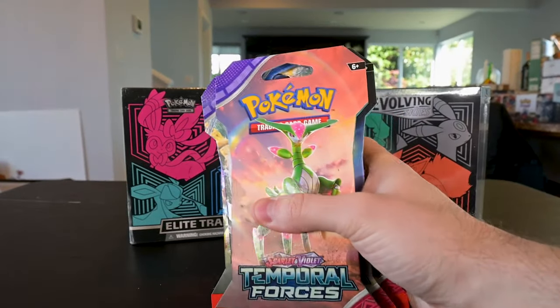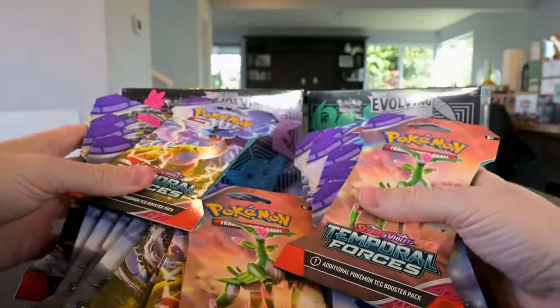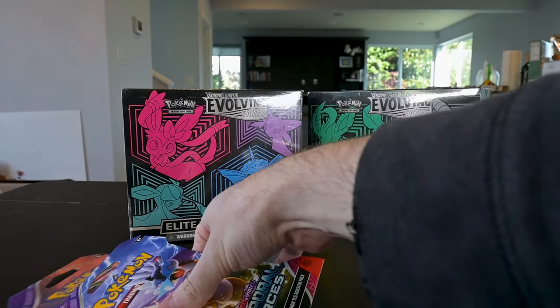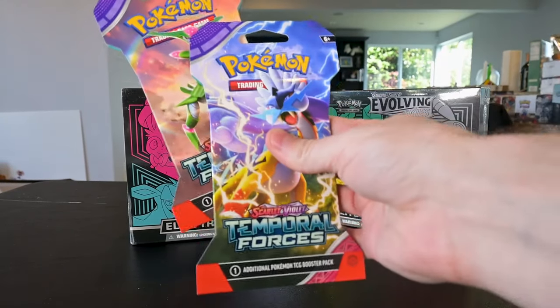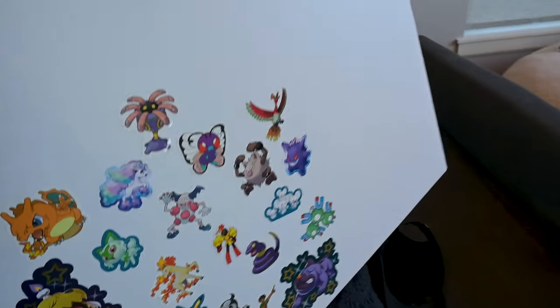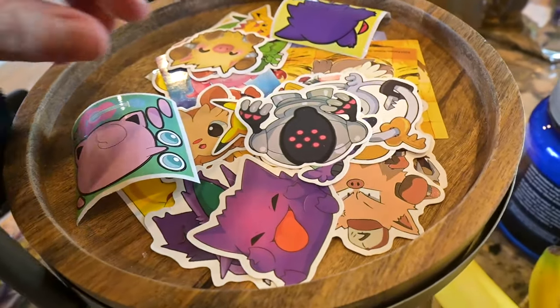I also got a bunch of these Temporal Forces single sleeves, so if we don't get anything from the Evolving Skies — which we probably won't because my luck is trash — we will open a bunch of these. But before we do that we need our sticker board. This thing's getting pretty awesome. Here are our stickers — what should we do today?